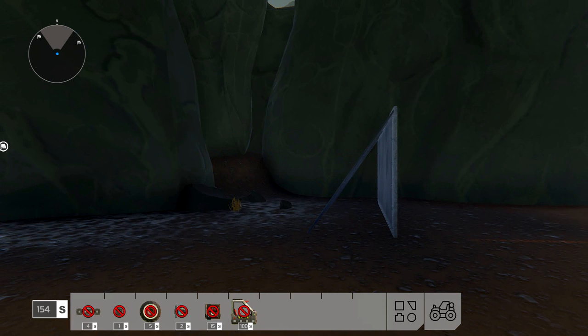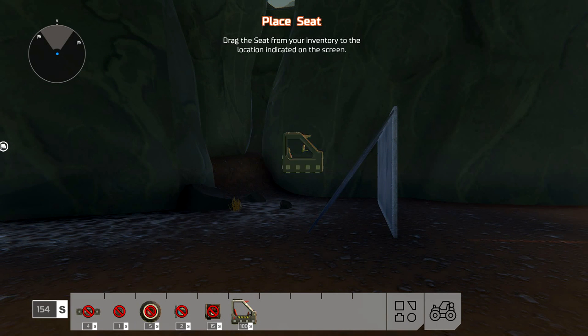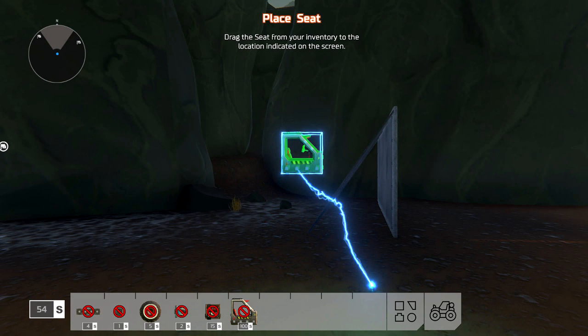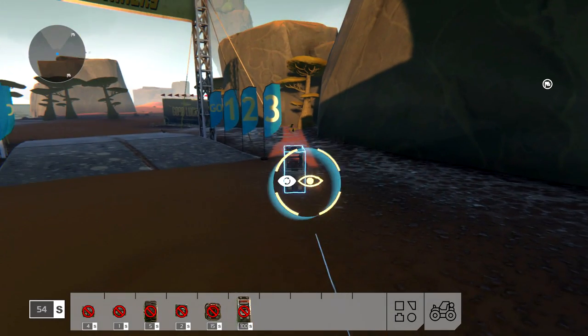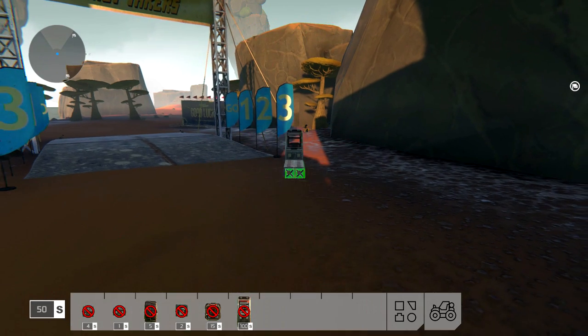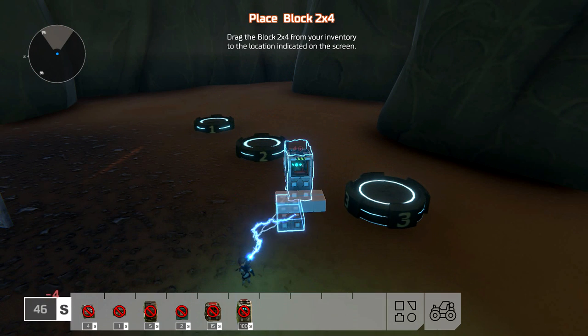Principles of building. Place seat — drag the seat from your inventory to the location indicated. Here's the location. We got it! Right mouse button to change your camera view. Let's go ahead and drag this 2x4 here. We're killing it right now. Granted, these are some basic building mechanics.